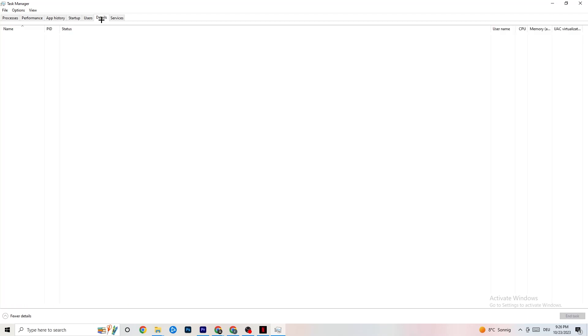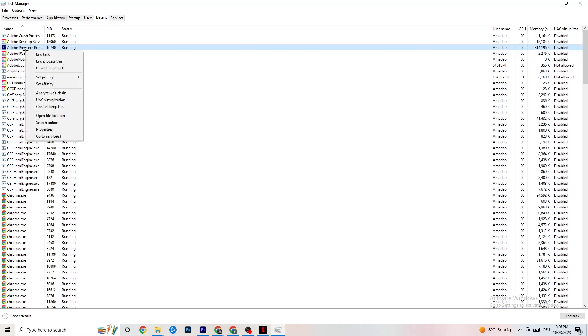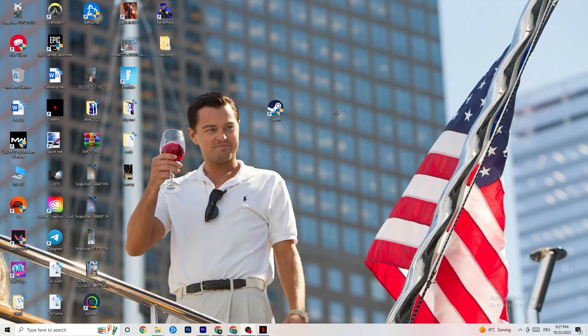In Task Manager, click the Details tab with your game running. Find your game's process, right-click it, go to Set Priority, and choose High or Realtime. Test which works better for you — this sets a priority so your PC dedicates more performance to the game. Once you're done, close Task Manager.